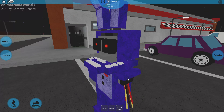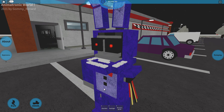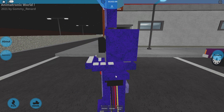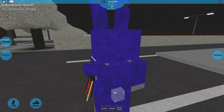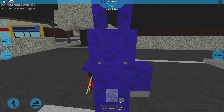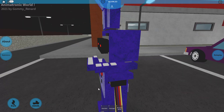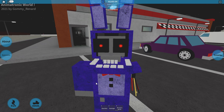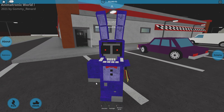He has an endoskeleton right hand, his legs are ripped up a little, and he lost his arm. He lost his face and his arm. There's another hole right there, he's got an endoskeleton hand over there, and an endoskeleton foot.